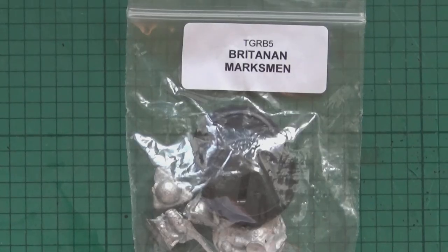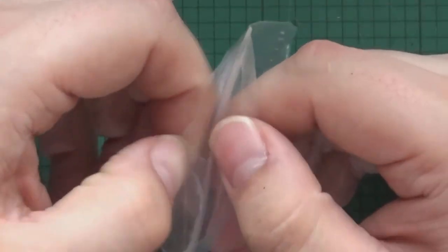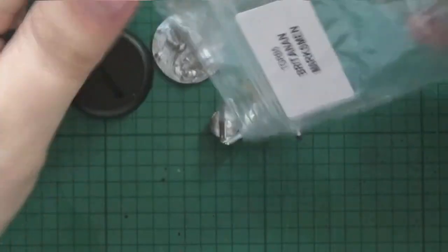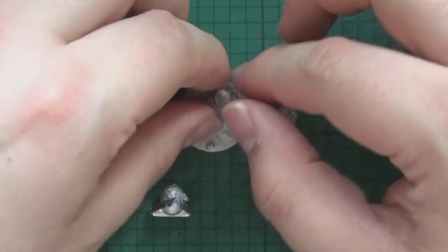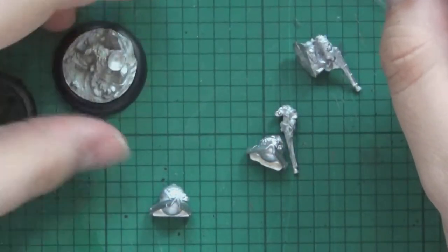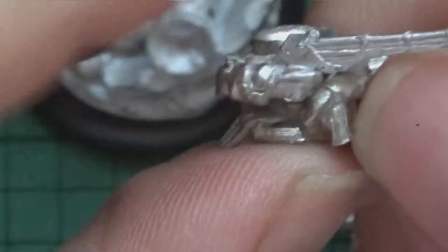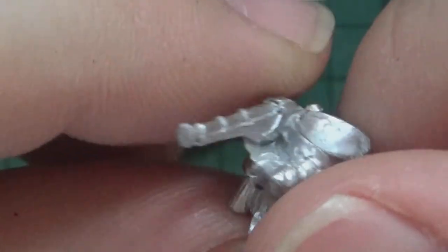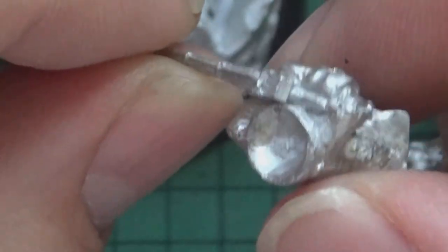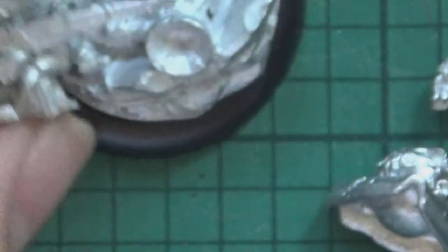Next it's the Britannian Marksman. Every army needs a set of sharpshooters and this one is no different. Got a nice interesting one on a scenic base here — leaning up against the wall, peeking over, ready to shoot out. Fits in this lip base there. Another one kneeling down, bracing his shot with his rifle. I'm probably going to give these guys some green coats — the 95th Rifles. Any of you guys know Sharpe, from Sean Bean? Some tricolor hats there. Not too much assembly required for these ones — I'm going to get these guys assembled and we'll be back in a second.